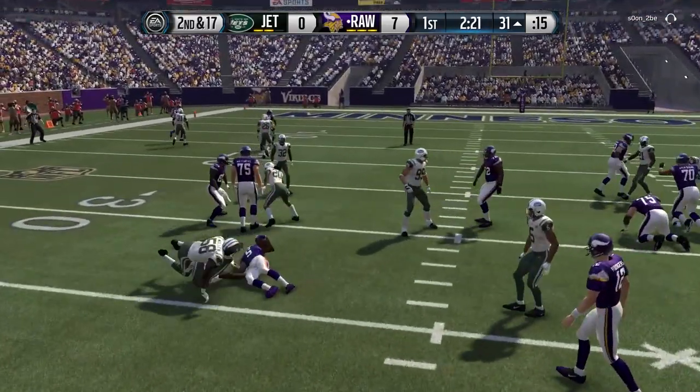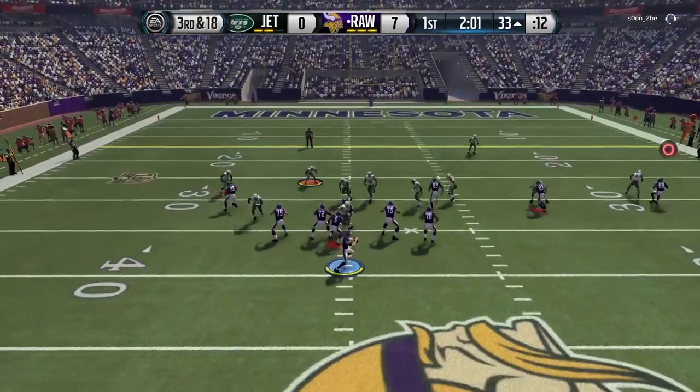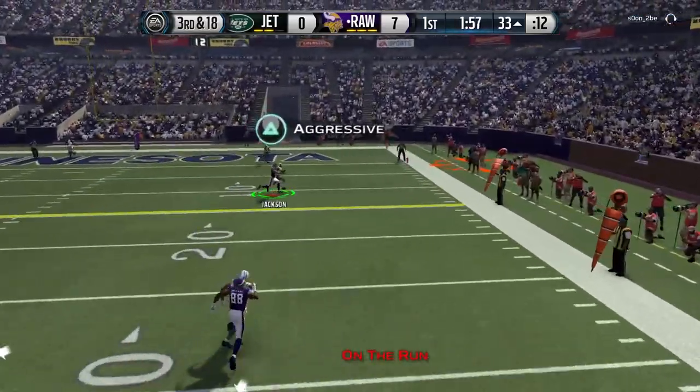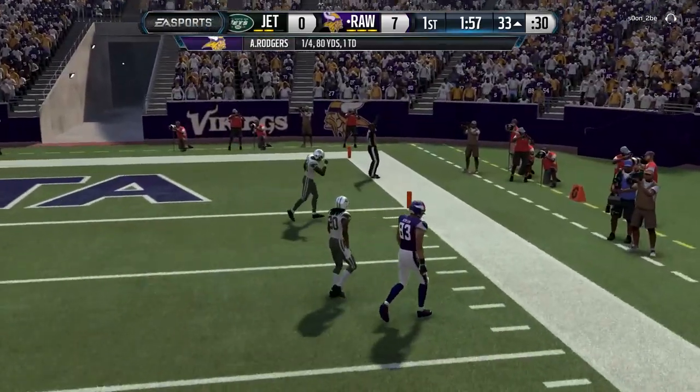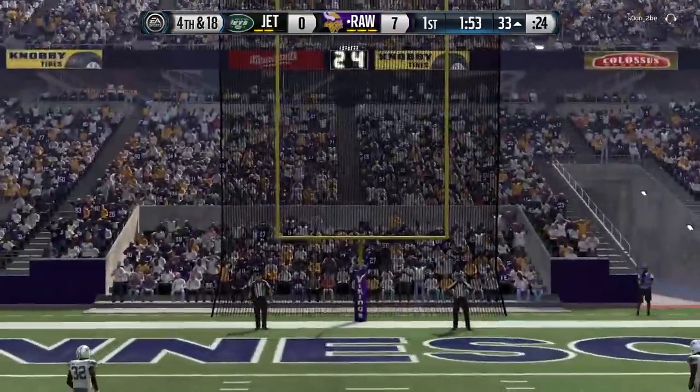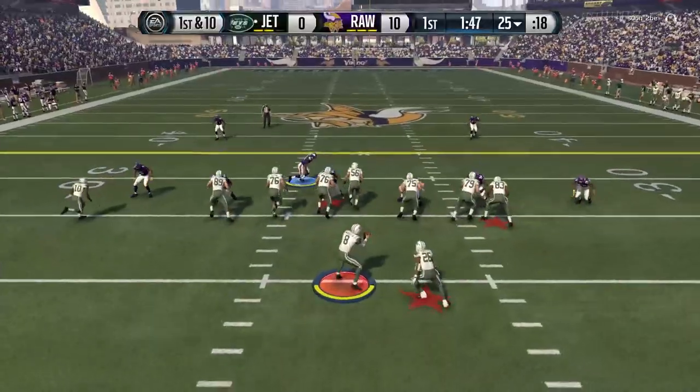Immediately we get A-gapped by my opponent, just immediately. So he's not messing around — makes a stop on Reggie Bush, and now it's 3rd and 18. I'm just going to try and chuck it deep. Aaron Rodgers with just a horrible throw on the run there — probably could have been caught by Vincent Jackson if he'd thrown it decently. But we'll take our field goal.